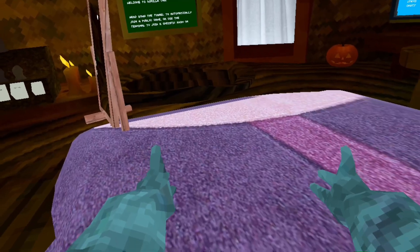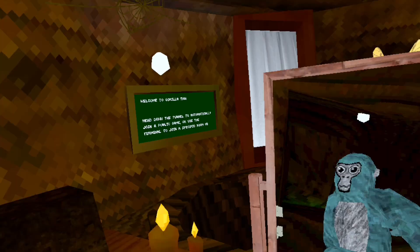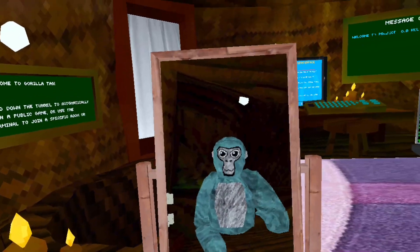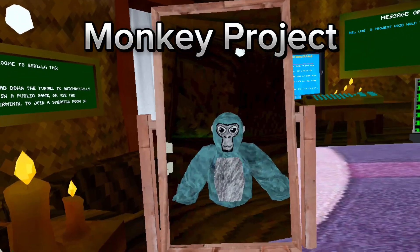11 mod menus, custom rooms, Doug the Bug, the camera mod, Halloween slash fall time, and this guy. This is by far one of the most craziest Gorilla Tag App Lab copies I've ever played. It is on App Lab right now, and it is called Monkey Project. And today I'm gonna be playing it.